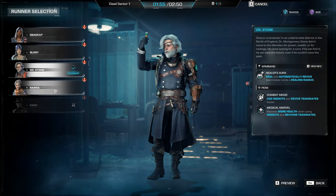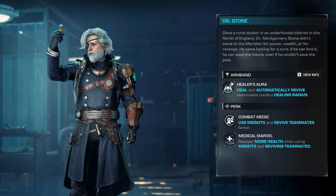Dr. Stone has an amazing support package in Healer's Aura, summoning a static circle of healing and auto-revive capability so that if the worst happens you can get the team back up and running. Pair this with his Combat Medic perk — meaning he can pick runners up and use medkits faster — and Medical Marvel, which allows him to recover more health when reviving. Dr. Stone has the perfect gear for taking on the strongest levels, making him a top-tier pick in Sync's current state.